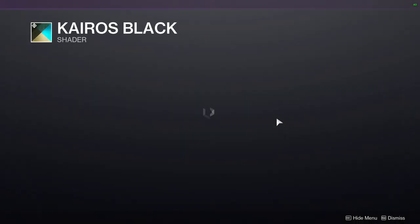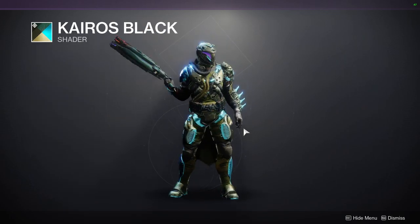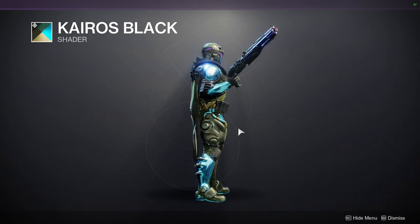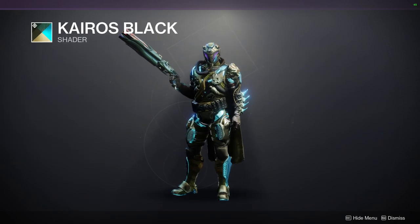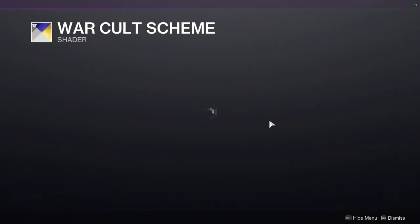We have Cairo's Black, which I'm not the biggest fan of. The grain — honestly it's just seaweed green — is not my green. The plate color is really cool and it's even decent, but it's just the green that I'm not the biggest fan of. Then we have War Cult Scheme, which I love.